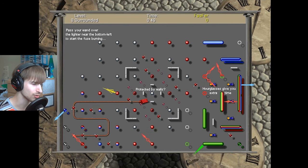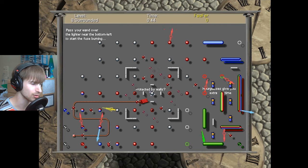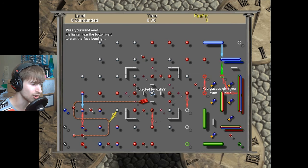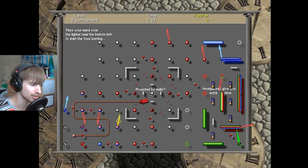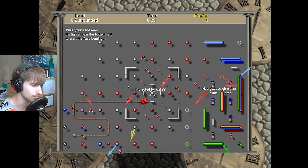Now, I think the reason it's this difficult is because I put the difficulty on medium. There are different difficulties available: child difficulty, easy, medium, and hard. I can only imagine what hard would be like in this instance — probably throws everything but the kitchen sink at you, including the kitchen sink. And we got rotating spikes. Oh my God.